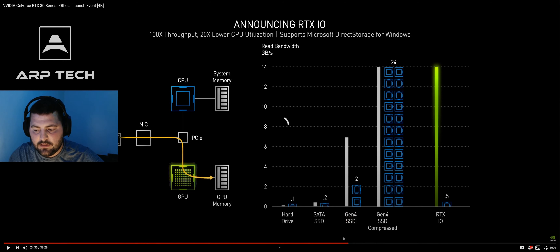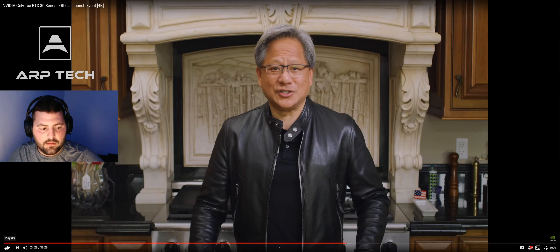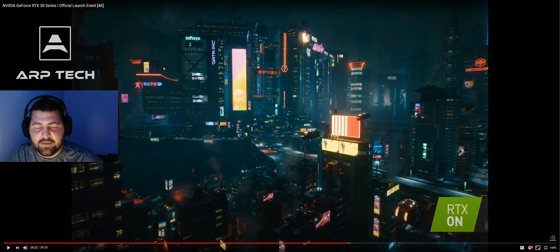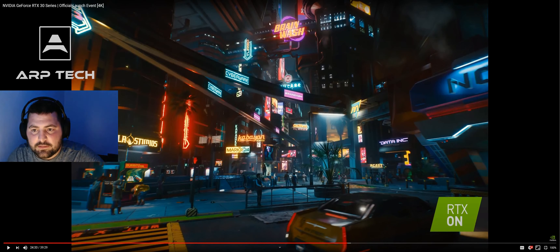I want to break down this Cyberpunk demo. Because this looks awesome — just look at this world that they built. At night, RTX is going to make a huge difference in this world. It's a cyberpunk world, so that means futuristic — a lot of neon, think Blade Runner. This is what they want it to feel like at night. You have so many lights going on — the lights in the buildings, all the advertising lights. Look at all this, and you see the reflections on the cars. This is going to be awesome with ray tracing.